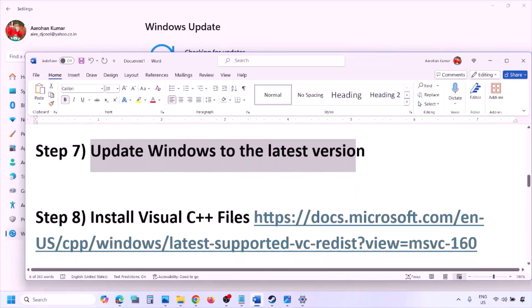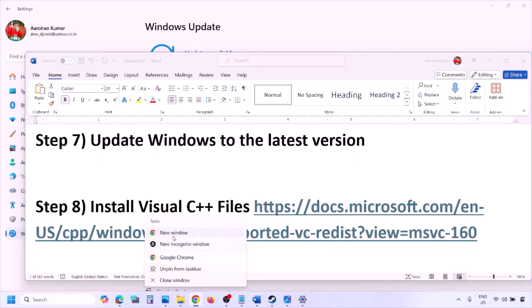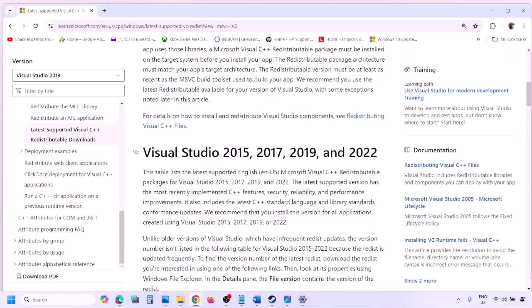The next step is to install the Visual C++ redistributable files. Copy the link provided in the video description and open it in a browser — it will take you to the Microsoft website where you can see Visual Studio 2015, 2017, 2019, and 2022 redistributables.